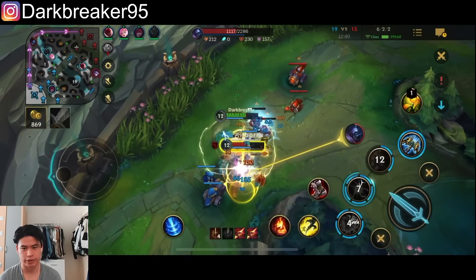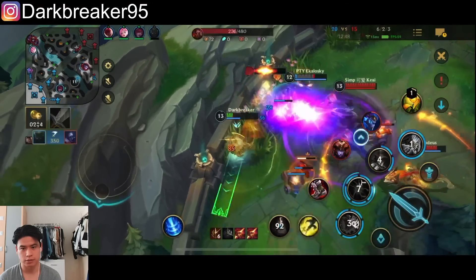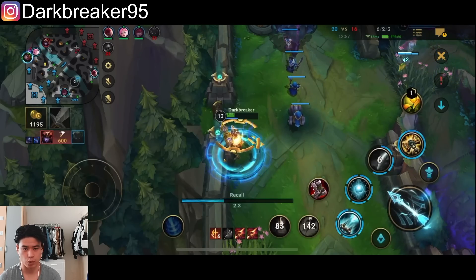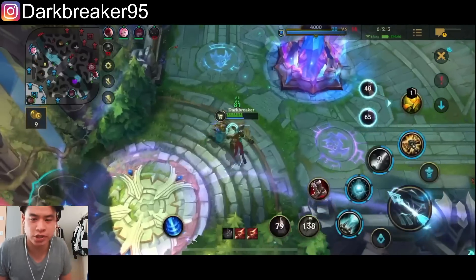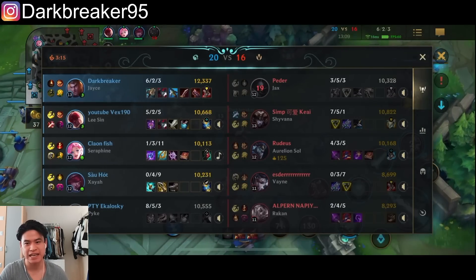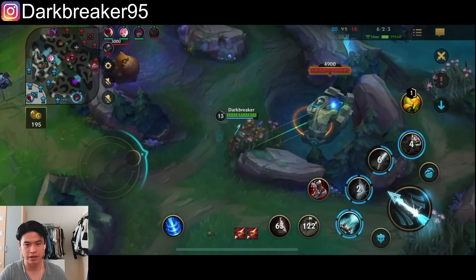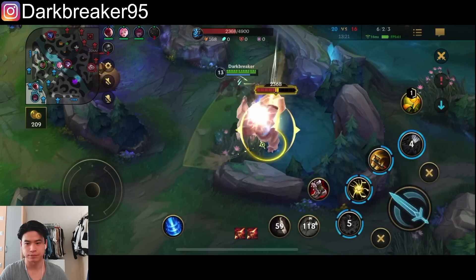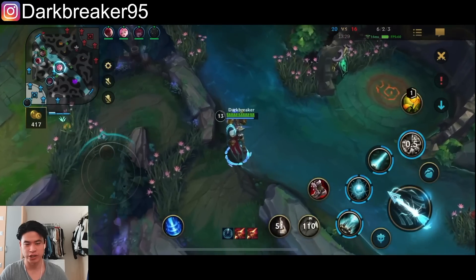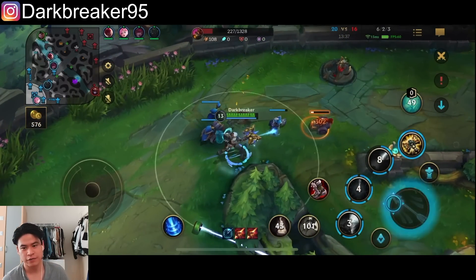I'm still stronger than him 1v1, but it's getting to a point where it's super hard for me to beat him. Because obviously it's Jax — one of the best scaling champions. The longer the game goes, the harder it is for me to hold him, especially since he's going Trinity Force and Heartsteel — a super strong scaling split push build. This is a game where you need to go Heartsteel, because otherwise you will never match him. I need the Heartsteel for the resistance to match him wave for wave.